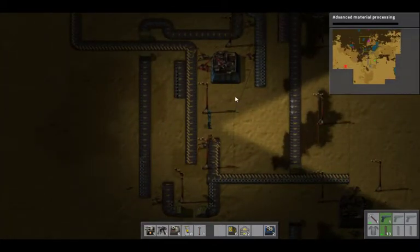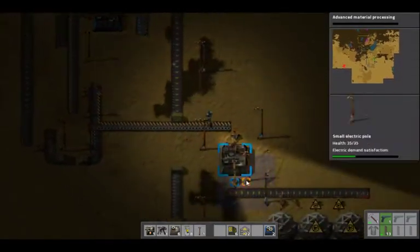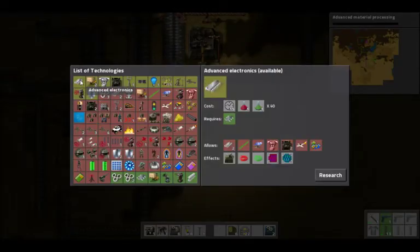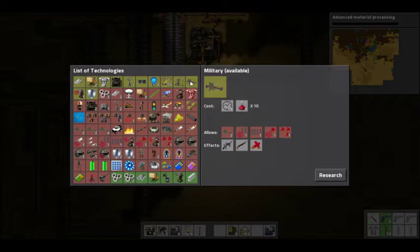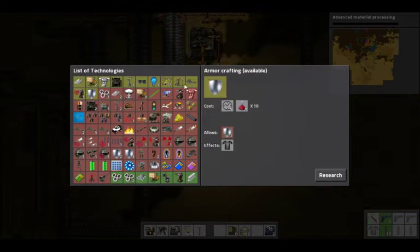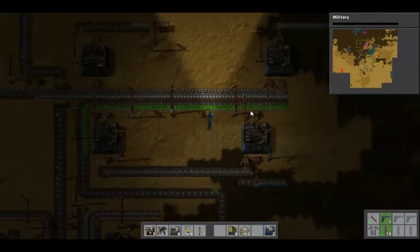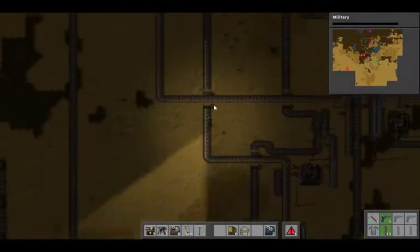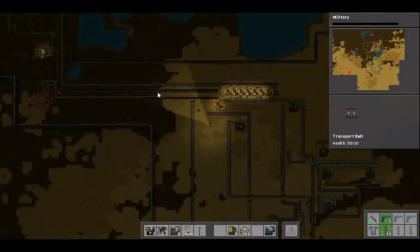Okay, so let's see — yeah, we are making the science, yes. We are making science, so let's change to something we can actually research with one. And here we can do military research. Okay, now we are getting that. We have plenty of coal, plenty of iron.